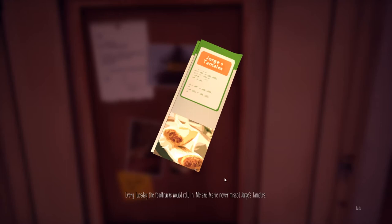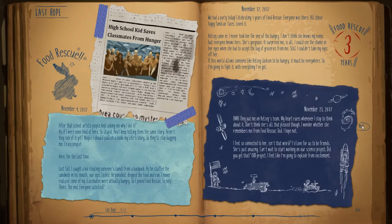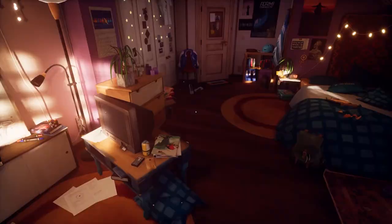I like how this works. You have Kelsey telling you the memories and how she felt about it, and then you can read in the diary Marie's side and how she felt. I thought this was a clever way to get both sides of the story in a game in which you never see the other person involved in the memory.